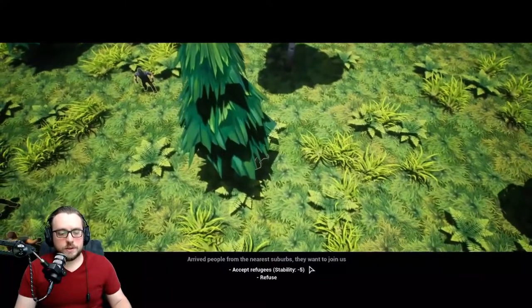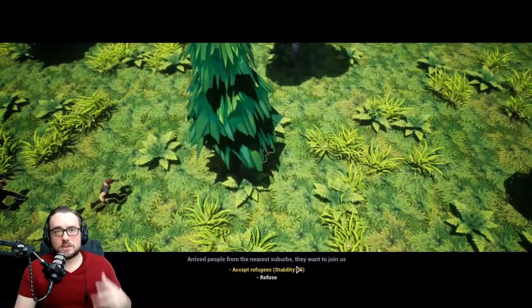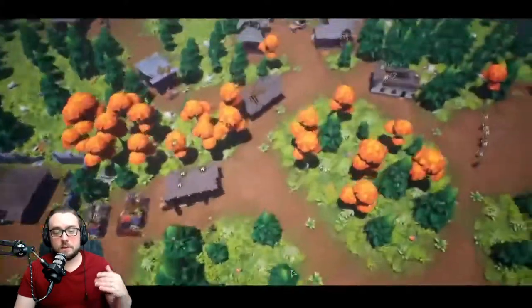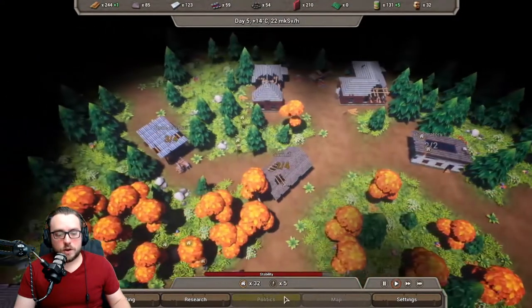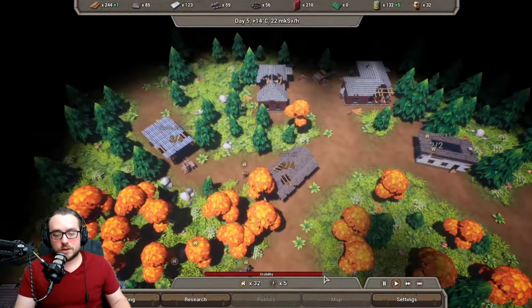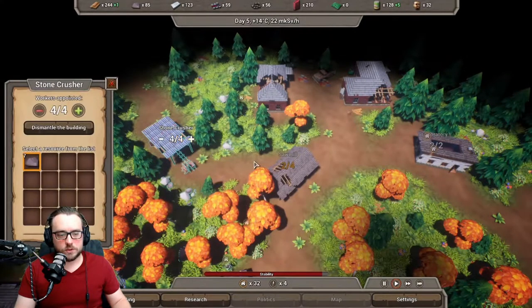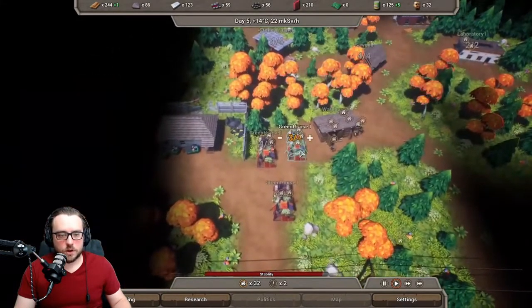People from the near suburbs want to join — more refugees. Each time you accept new refugees it reduces stability by five, but we need more people because our stonecrusher and sawmill are hurting. So here's another five. If you notice, our stability has gone down considerably from where it was full. But that's fine — we have enough time at this point, so we're going to accept and fill this up.